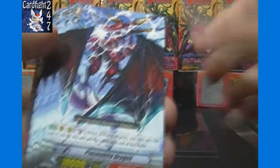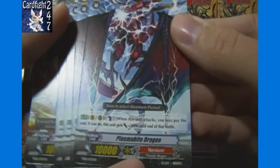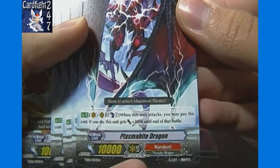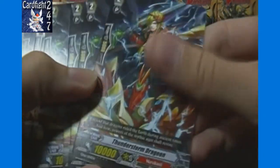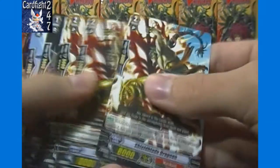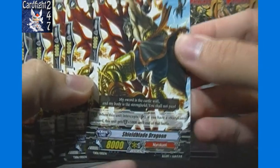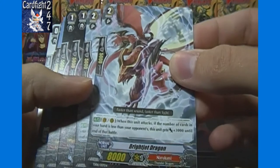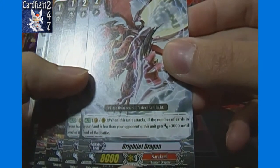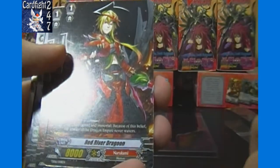Then we got 4 grade 3s of a 10,000 power unit — you may flip over 1 damage when this unit attacks, pay the cost, and it gets plus 3,000 until the end of that battle. Then we got 4 Thunderstorm Dragoon, the vanilla 10,000. Then 1, 2, 3, 4 Shield Blade Dragoon with 10,000 intercept and 5,000 shield. Then Bright Jet Dragon — 2 of him — when this unit attacks, if the number of cards in your hand is less than your opponent's, he gets plus 3,000, potentially reaching 11,000.